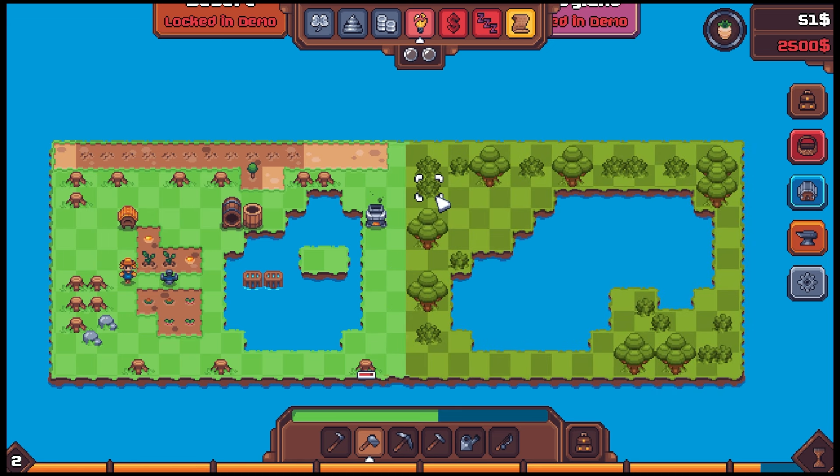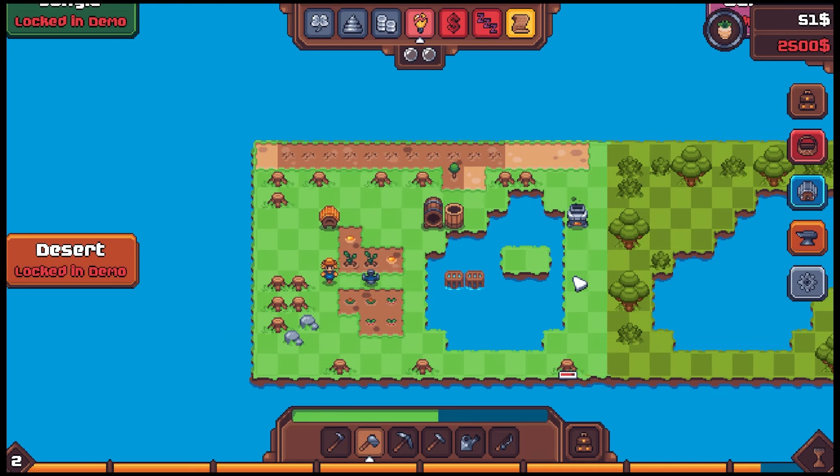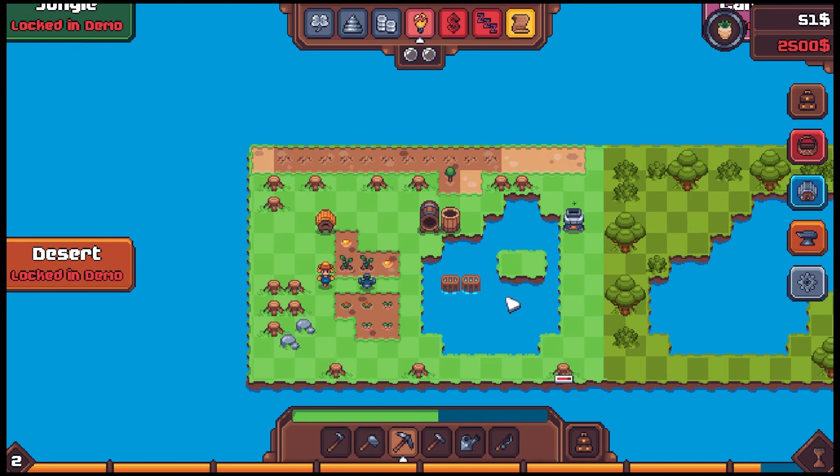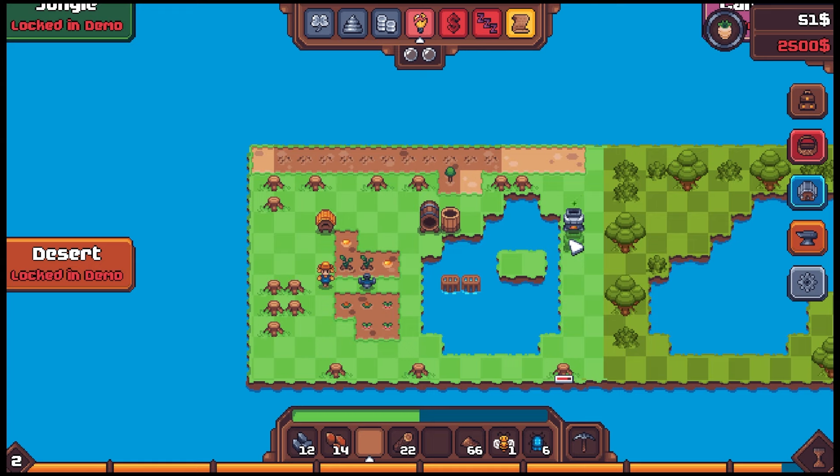Oh my god, look at that — it even looks different! That's gonna be good fishing over there, maybe we'll catch an alligator. Let's grab some stone — another furnace would be pretty huge. We're close to leveling too. We have enough for another furnace — let's do it. Let's cook some more fish. It's worth a lot.